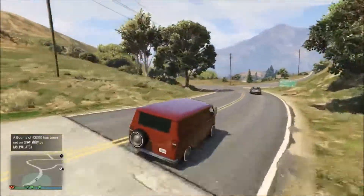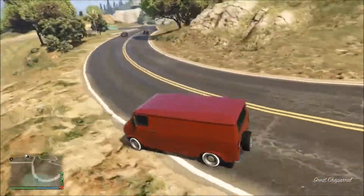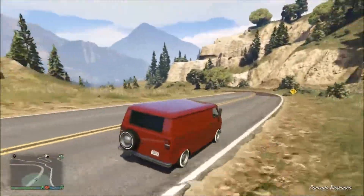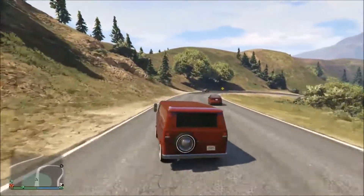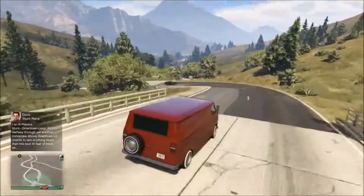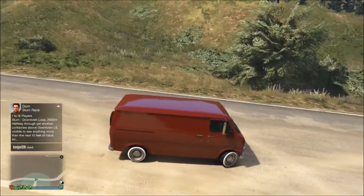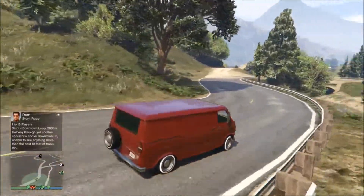We're gonna do a normal lap on the regular test track, and then do the track. Since this is like an SUV van nature, I'm probably gonna take it on the dirt track too. You can tell it has quite a bit of understeer if you look while I take these turns - it doesn't turn sharp either. They turn a lot sharper when you're barely moving. But let's get into it.